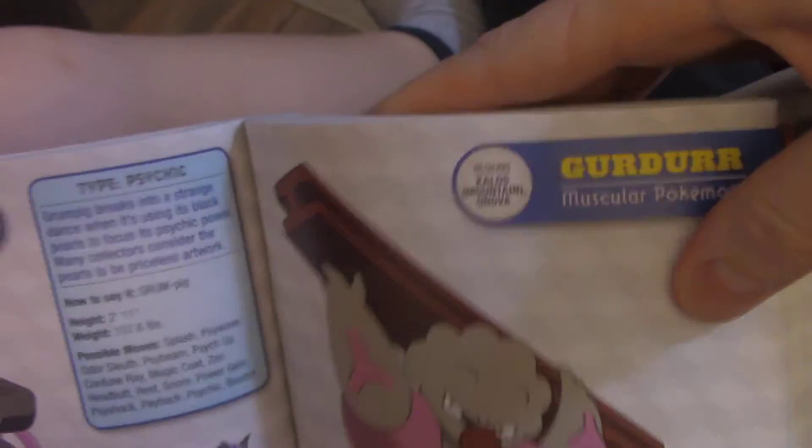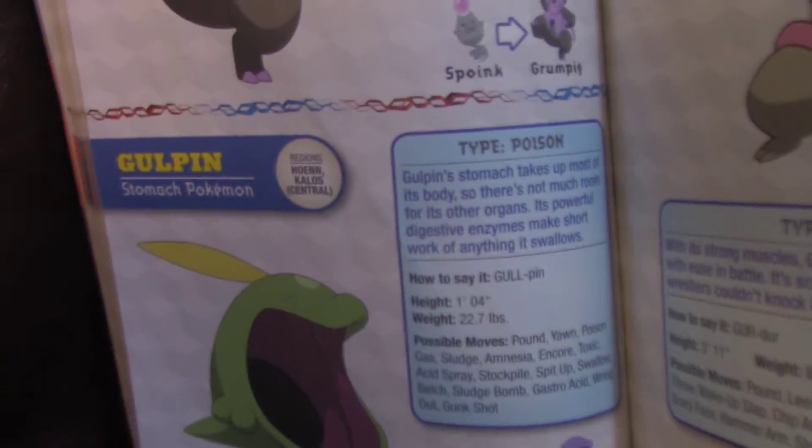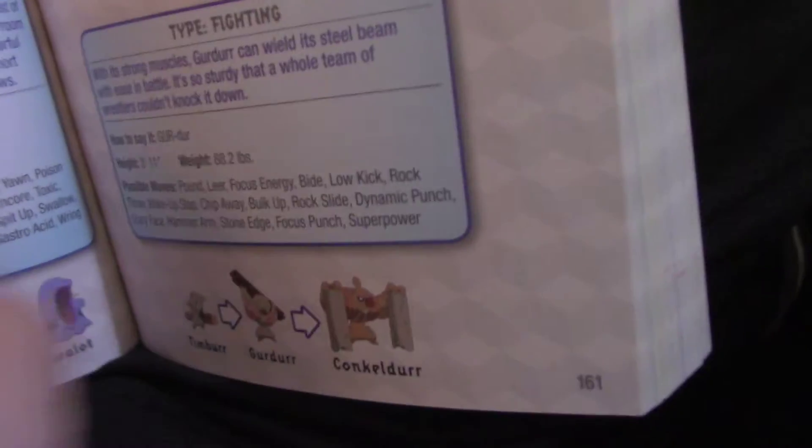Grovyle and Growlithe — puppy! It doesn't look like a puppy. It's a fire puppy. Grumpig. Look at Gulpin — he could eat this guy. Swallow can eat Gulpin. And he could eat Spoink.